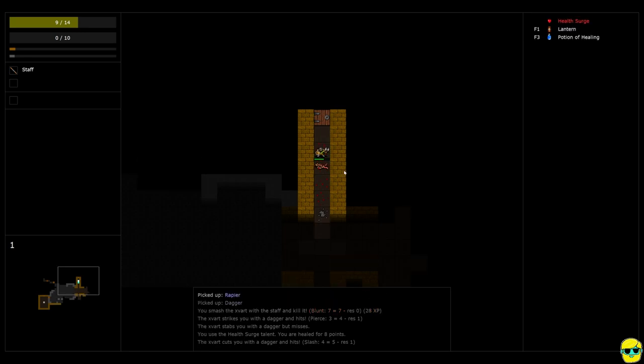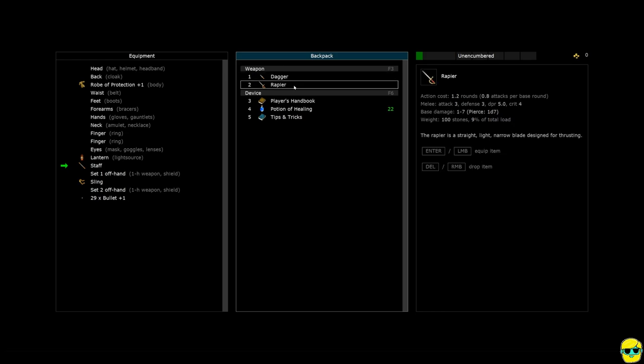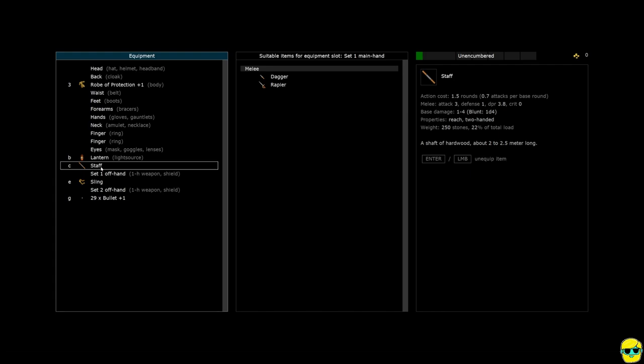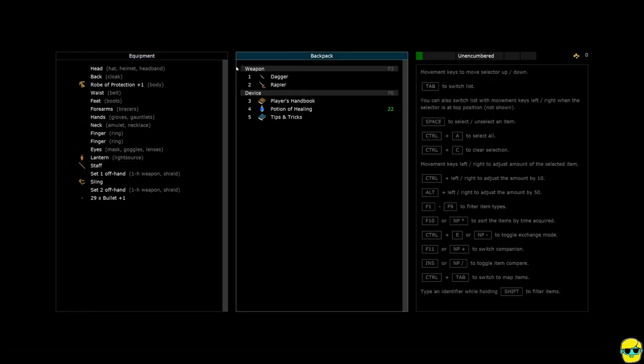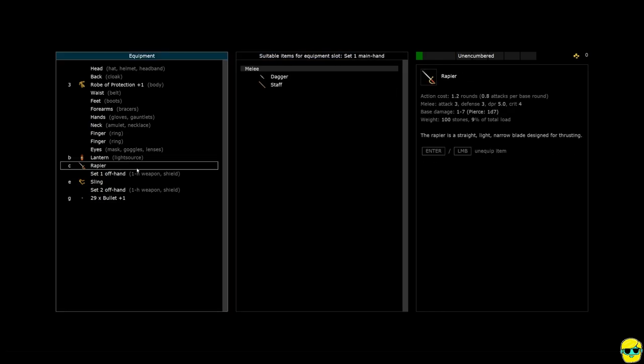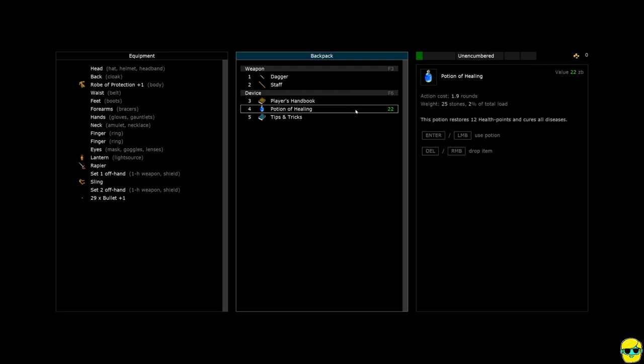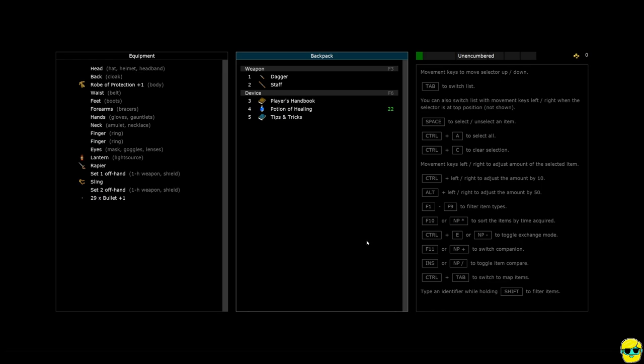I'm going to walk down here, go around this hallway, and try to rest. I'm going to fight one at a time in this choke point. I swing and we killed that guy and got the experience. I'm going to pick up a dagger and a rapier and go to my inventory. The dagger is a one dice five weapon, the rapier is a one dice seven weapon, and the staff is two-handed. The rapier is one-handed, so if we get a shield we can use it — and it does more damage. Now we have a rapier equipped in our main hand, and you'll notice the backpack sorts items into categories like weapons and devices.